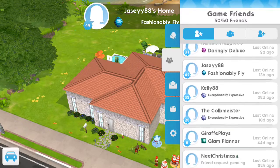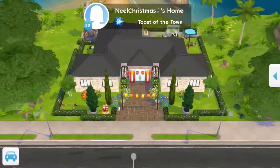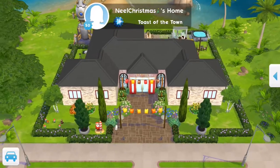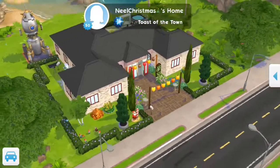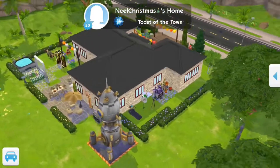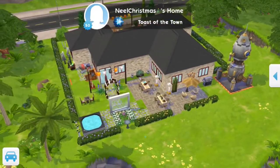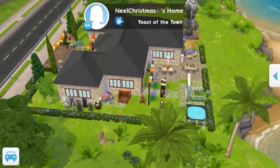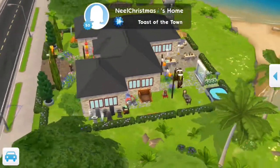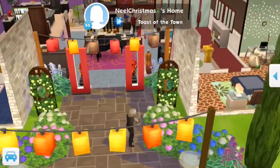Next we're going to go to Neil, because he asked me quite a while back to check his house out. I'm slowly working through my list at the moment. This is quite a big house - I quite like it. I'm loving the rocket outside, it's quite a big garden space. I like this from the outside - let's check the inside.